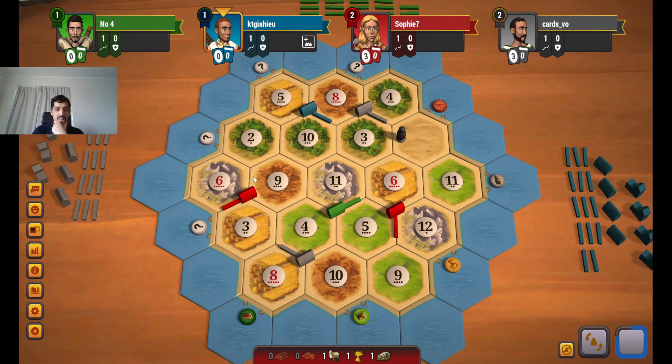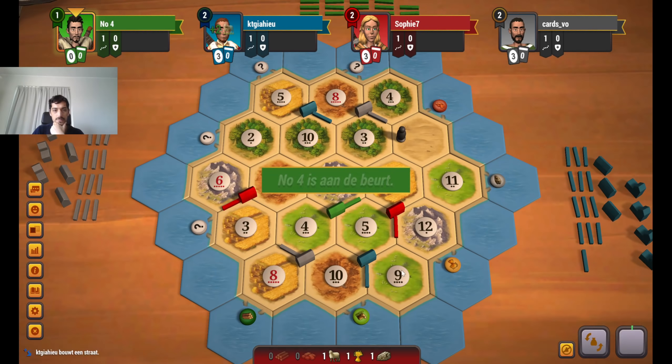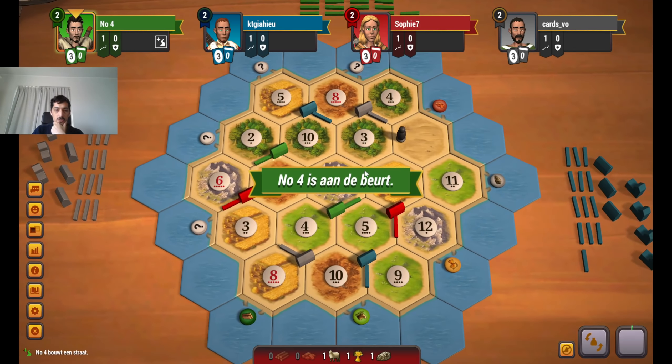I think green might be in the strongest position, along with me of course, because I have coordinated 6s on ore and wheat — one of the strongest combinations. We only need two 6s to city up. I do like grey's setup as well, but if the 10 doesn't roll, you'll still have a hard time. Blue will be racing with green for the spots in the middle.